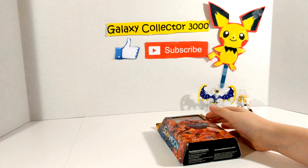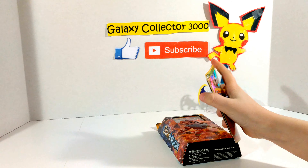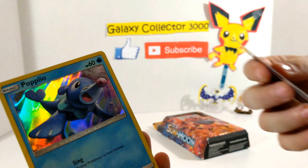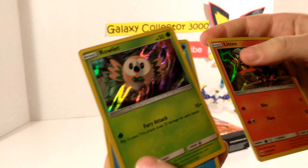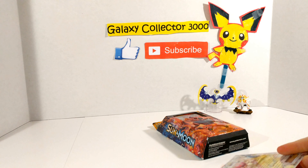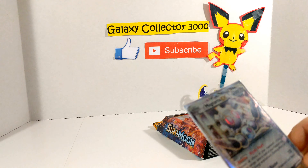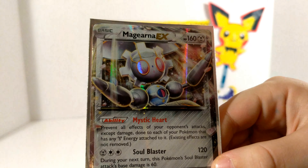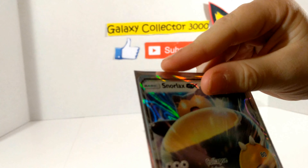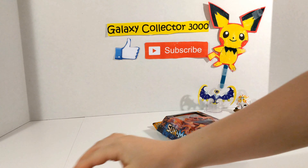If you don't know what Sun and Moon is, Sun and Moon is the new booster packs that have come out with three new starter Pokemon: Popplio, Rowlet, and Litten. And one GX that they've already released is a Magiana GX. Magiana is from Sun and Moon. The new EXs in Sun and Moon are actually GXs.